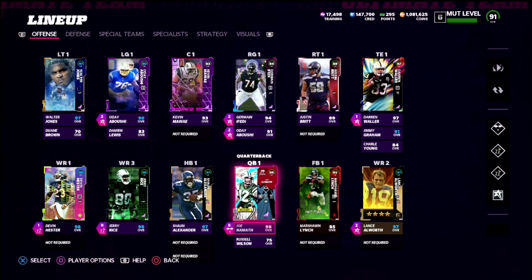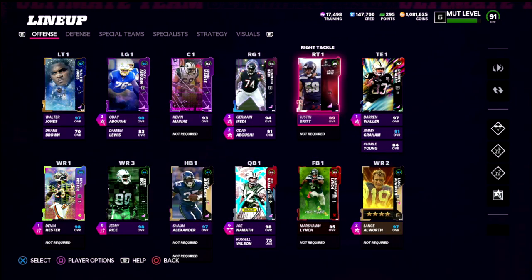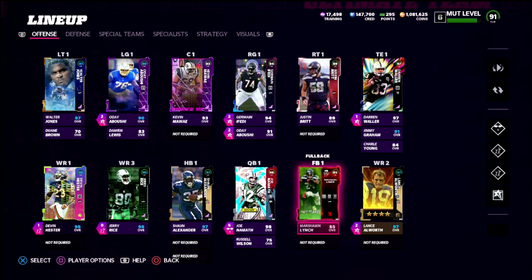If you want access to all my Madden 22 offensive and defensive ebooks, my Patreon membership gets you that — there's a link in the description. I've been working on a new theme team so it's not completely finished — I need a new running back and need to finish out the offensive line — but by and large this is a really good team. I just sold a couple cards so I have some coins, and I'm running a 50 out of 50 Seattle themed team, primarily for the defense.